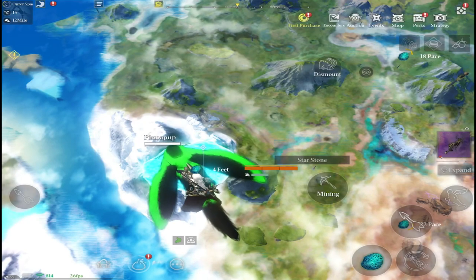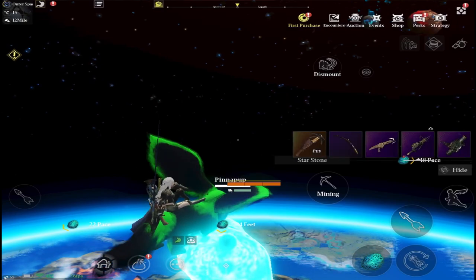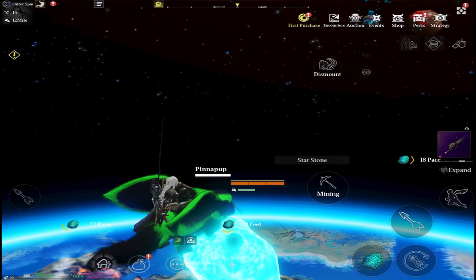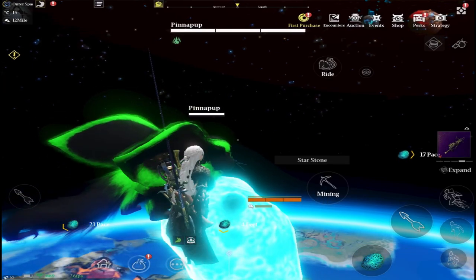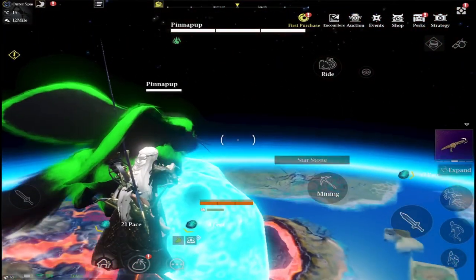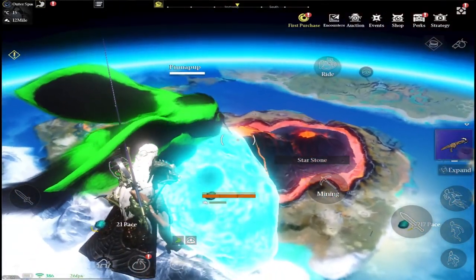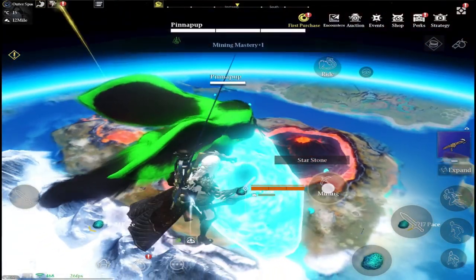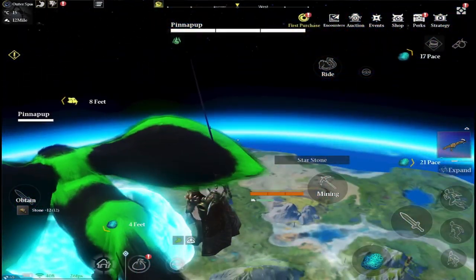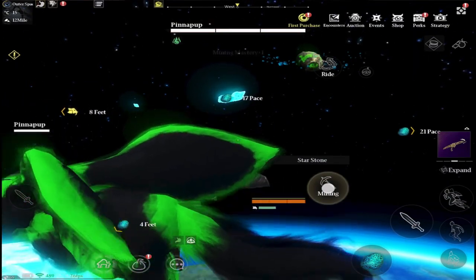When you mine the rock it disappears and you will start to fall. Best thing to do is have a look around and see where the next rock you want to mine is. Face that direction and equip your grapple so you won't fall and won't have to worry about equipping it mid-fall. As soon as you mine the rock it disappears and you generally can't remount your pet out there, so all you can do is use the grapple to get around.